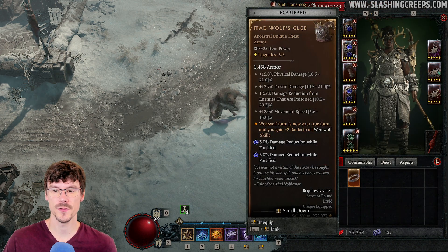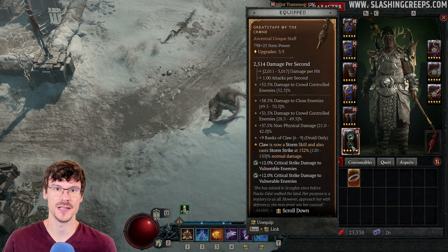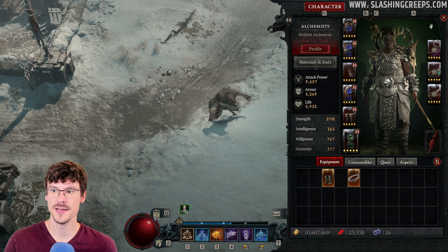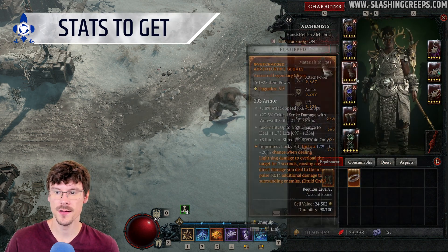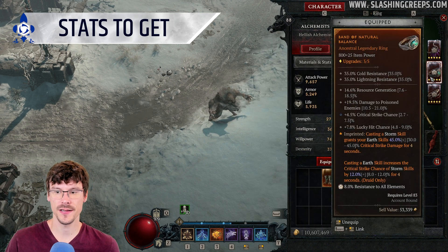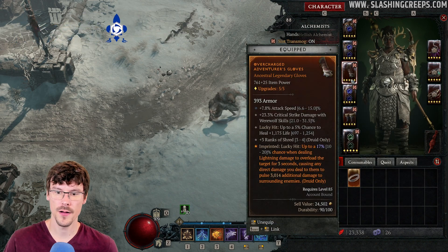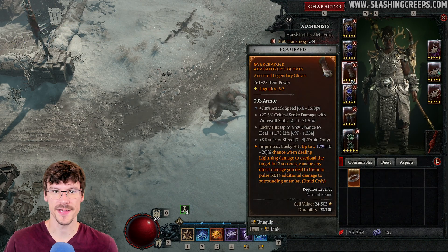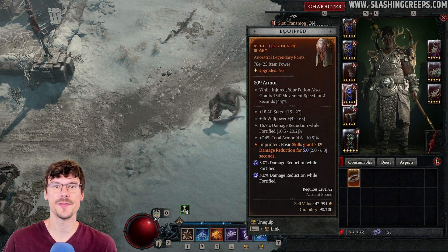For the gems: damage reduction while fortified, increased damage to vulnerable enemies, increased critical strike damage to vulnerable enemies, and resistances. For the stats, you want a bit of lucky hit on your rings and gloves, and of course everything linked to critical strike and critical strike damage. You can also try to take some Willpower, and attack speed can be nice. Lastly, everything linked to damage reduction will be interesting for this build.